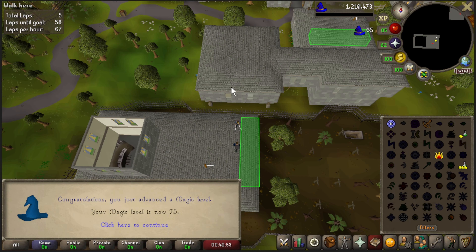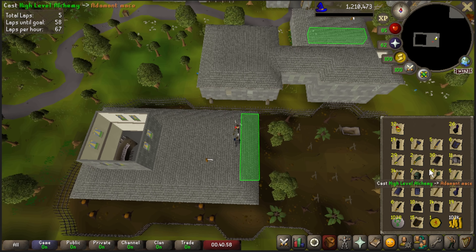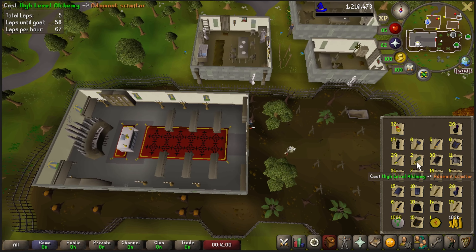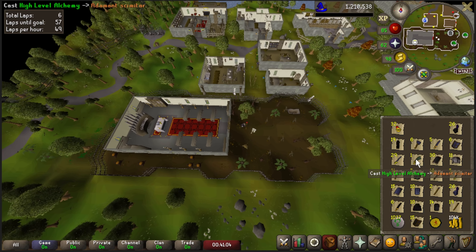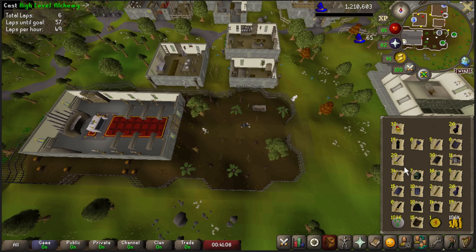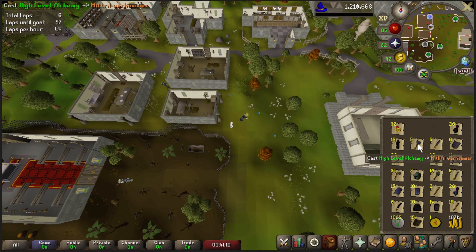Here we are with a nice Magic level - that is level 75. Absolutely love to see it. We are doing some alching here. I do need some more cash, unfortunately, so we're going to be alching all the stuff that we've gotten so far from the past couple days of adventuring in the Shade Catacombs. And then we're going to repair our armor.